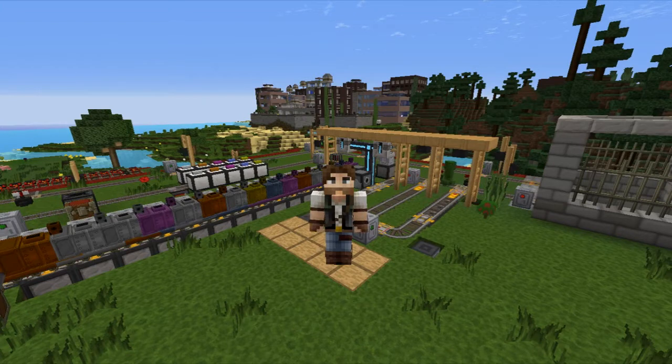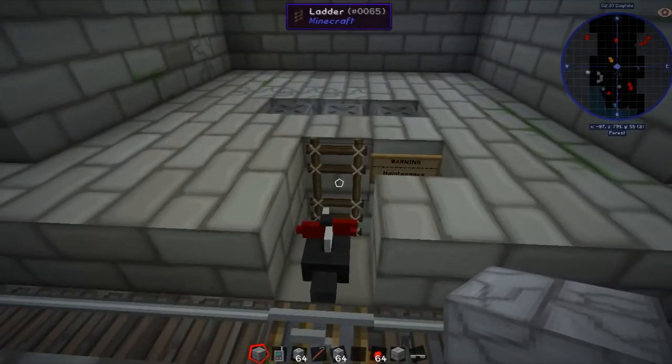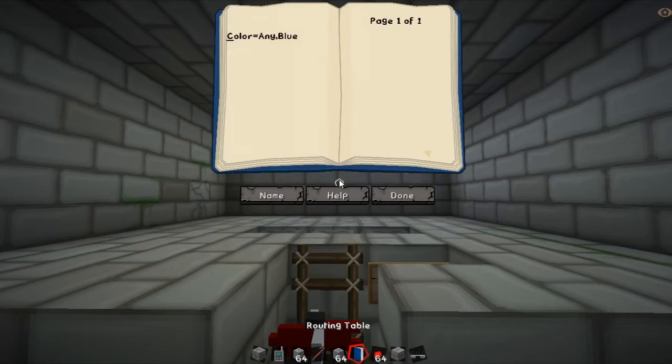Let's get started. The first thing we're going to have to do is change all the routing books so that they use the destination that we've given it rather than the colors. This guy here is now going to have to be set to destination, and we're going to use a regular expression to determine if it's destined for this location. We do that by going question mark equals, and then we say anything is allowed if it ends with 'power', using dot-star — dot meaning any character, star meaning as many times as possible.